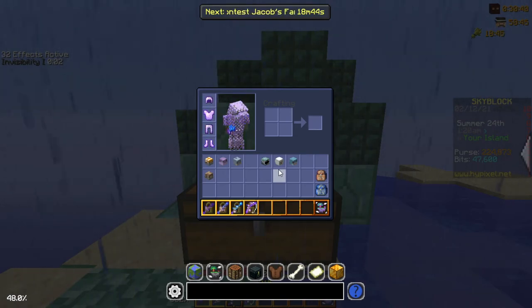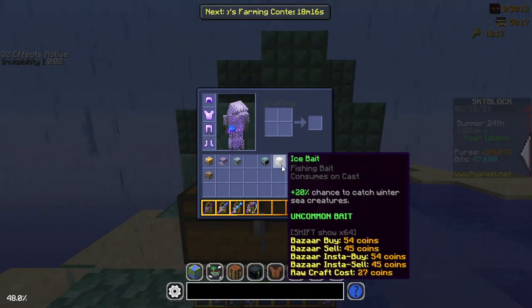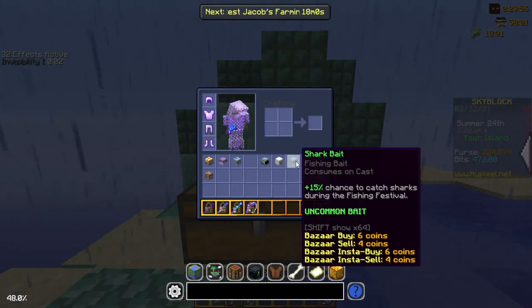There are also a couple of event-specific baits. Spooky Bait gives more chances to hook spooky sea creatures, which spawn when the Fear Monger is in power. Ice Bait gives more chance to catch Winter sea creatures on the Winter Island. Shark Bait gives more chance to catch sharks during the Fishing Festival — when Mayor Marina is in power, fishing festivals are held for about an hour at the start of each Minecraft month. During that hour you can fish up sharks for relatively good loot and better fishing experience. With Marina as mayor, it's arguably the best time to level fishing.